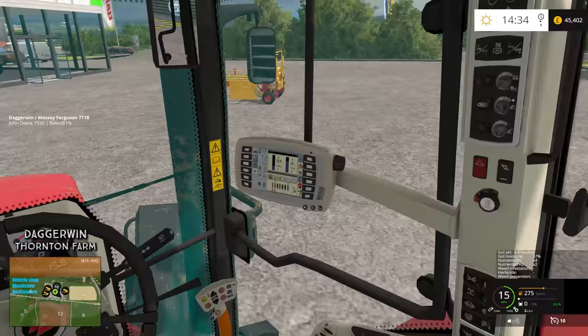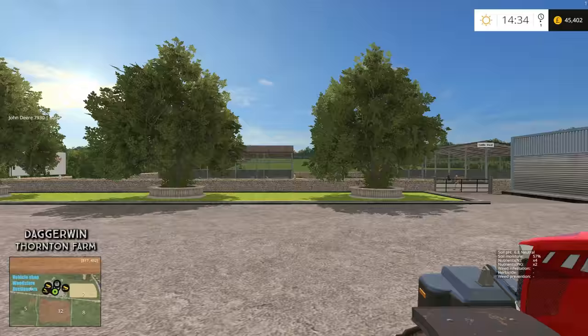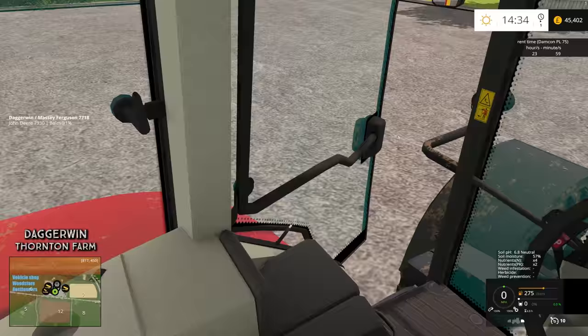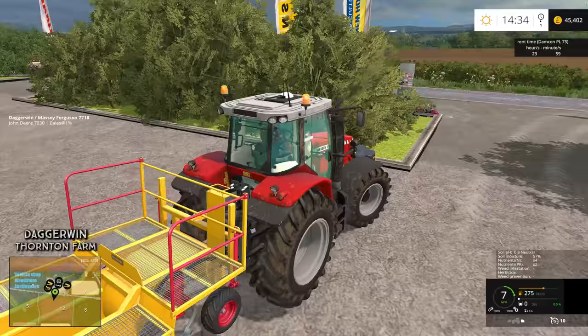And there it is over there. So all we have to do now is obviously fill it up with saplings. We're going to have to get the telehandler and most likely a flatbed trailer to load this up. So if we take this to the field first of all, I then just need to find the sapling buy point, which shouldn't be too far from here.